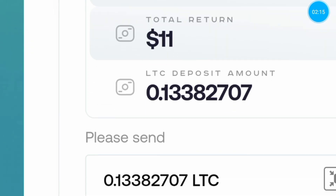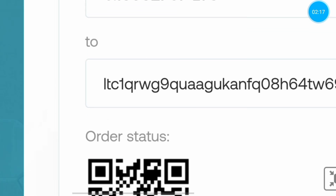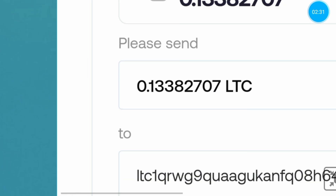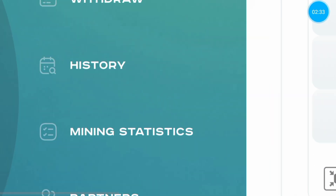Copy the deposit amount and deposit address, and send the exact amount to this address. After confirmation, your deposit will be credited and your miner will be started.